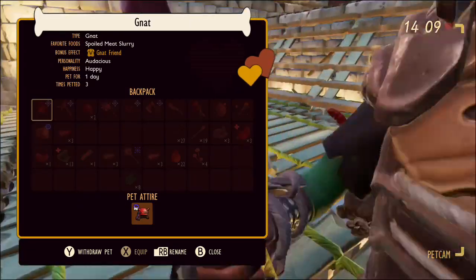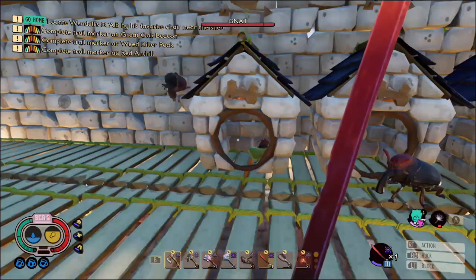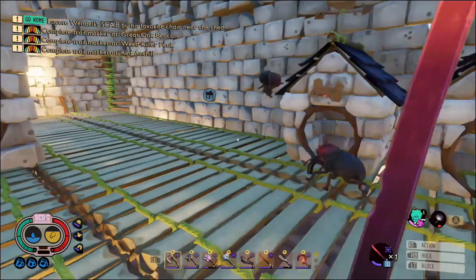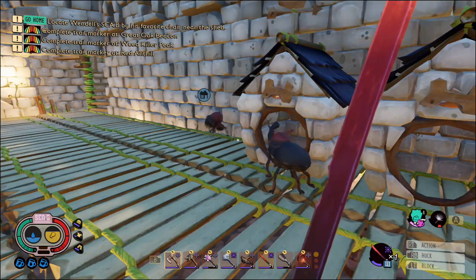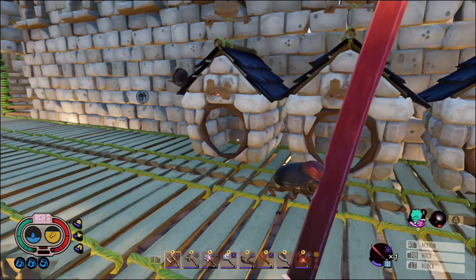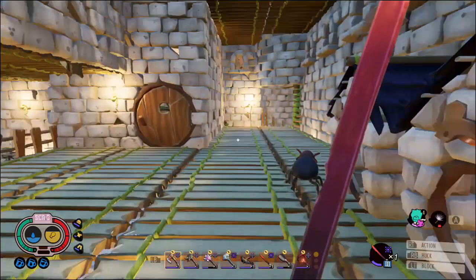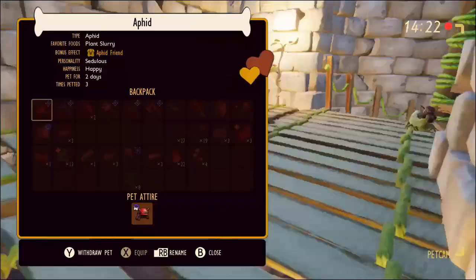Each pet is also given one of a hundred and one different personalities. My aphid is 'sedulous', my weevil is 'folksy', and my gnat is 'audacious'. I think I was quite lucky because some of the personalities can be quite negative — like ignorant, obnoxious, or anxious — so I think my three are quite good.